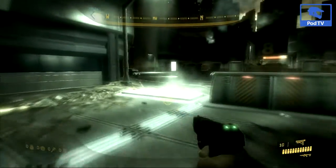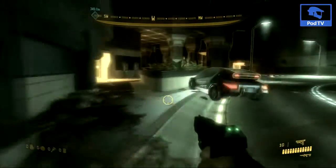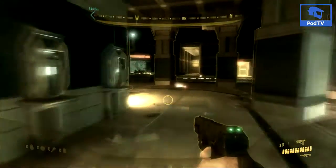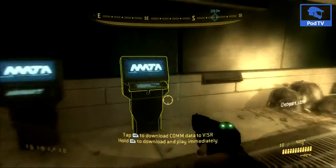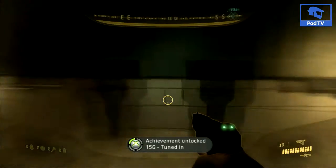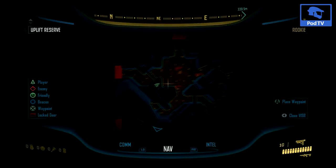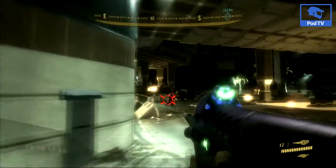Now the third one — if you go to the right of where the second one was and keep going right instead of taking the road straight down, there's a little area where you can find your third one. The third one will also get you another achievement, Tuned In, for 15 gamerscore, so we're at a total of 20 right now.